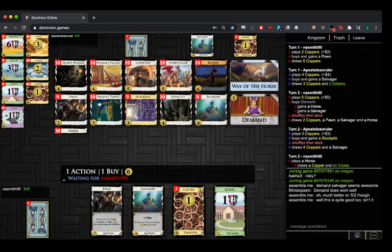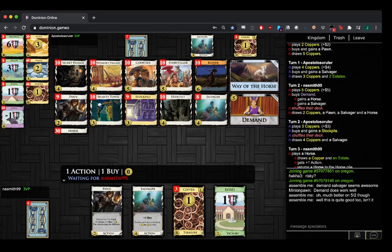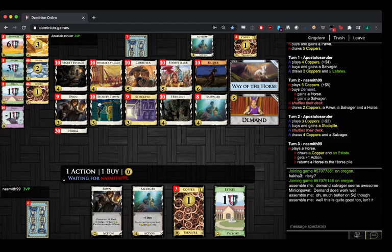Naismith's been thinking about this turn for a while. What are the options here? I think you do Pawn for card and action, and then Salvage in the estate. Is he debating between coin action or card action? Probably must be.